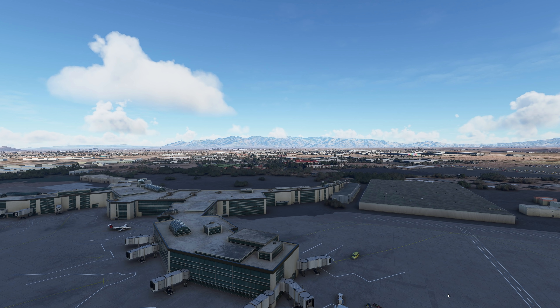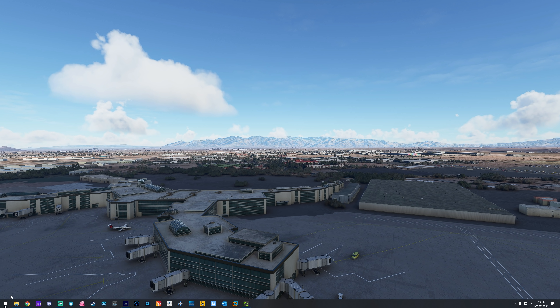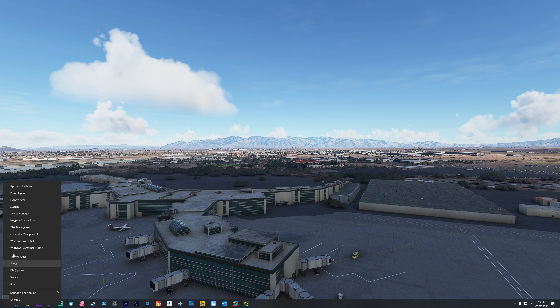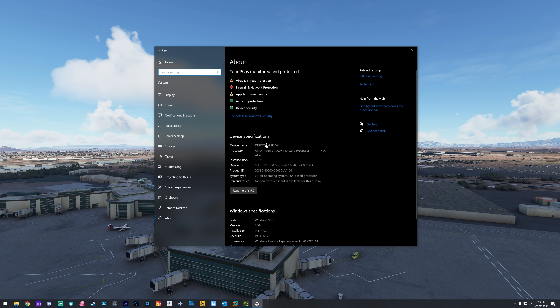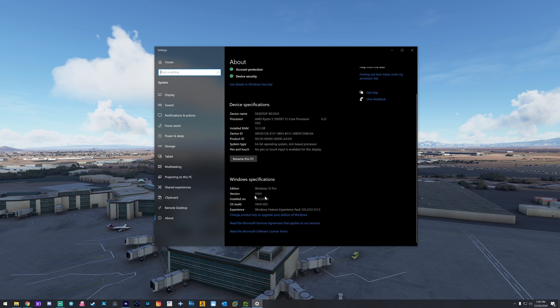If you right-click on your Start menu and go to System, you should be able to see this right here — this is your version of Windows 10. You should all have access, if you're on a Windows 10 machine, to the 2004 update.